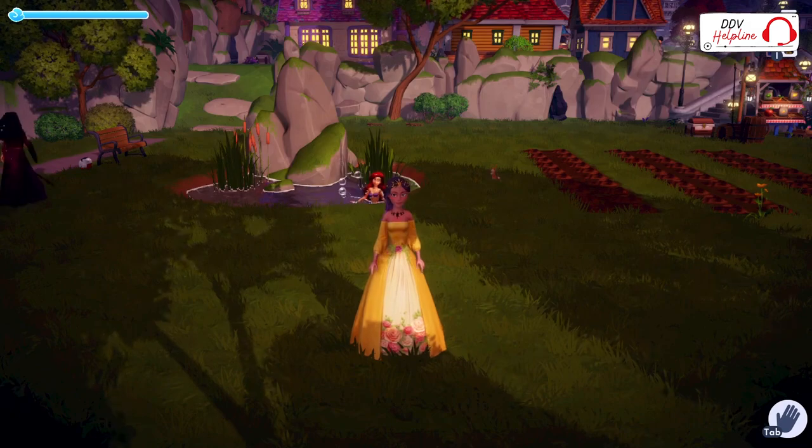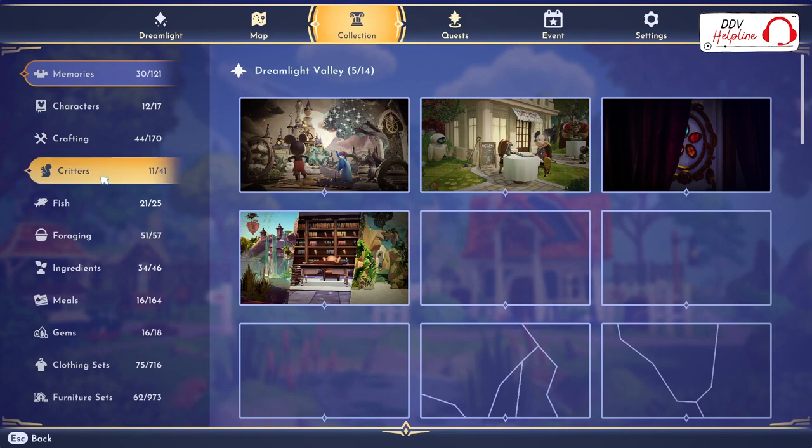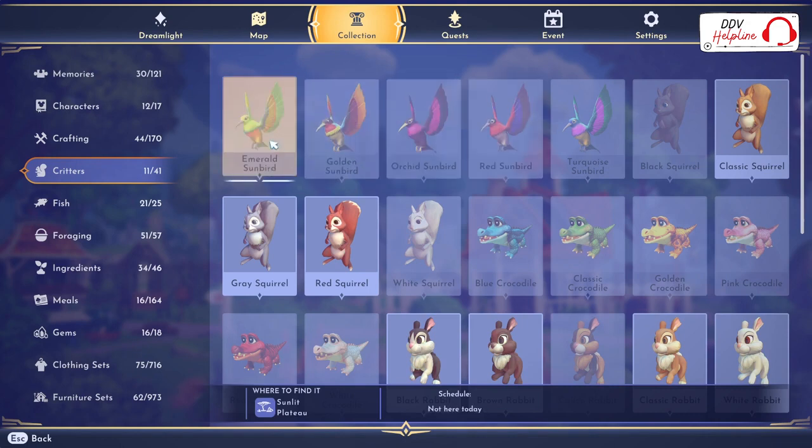When you feed them enough, if you go to escape you can go to collection, you have critters. You can see which critters are living in which area. The sunbirds always live in the sunlit plateau. You can see the time schedule for when they are in. So the emerald sunbird is not here today, but the red sunbird is here all day.